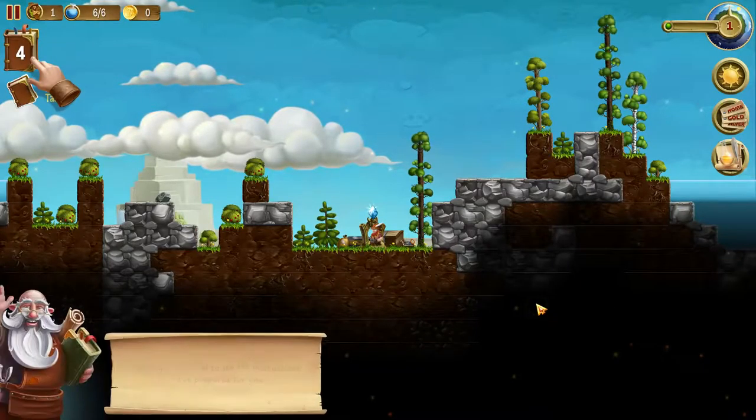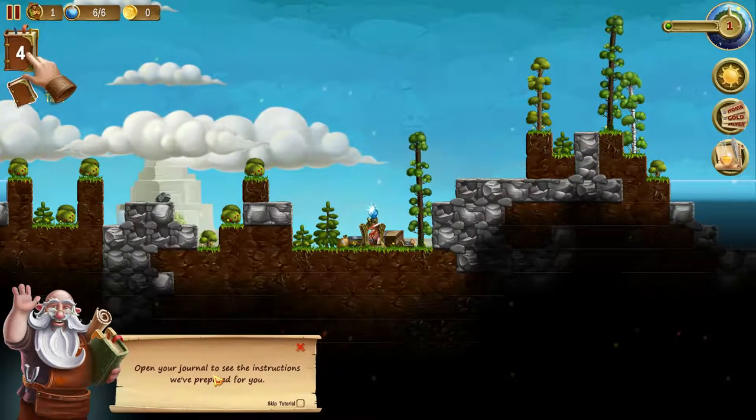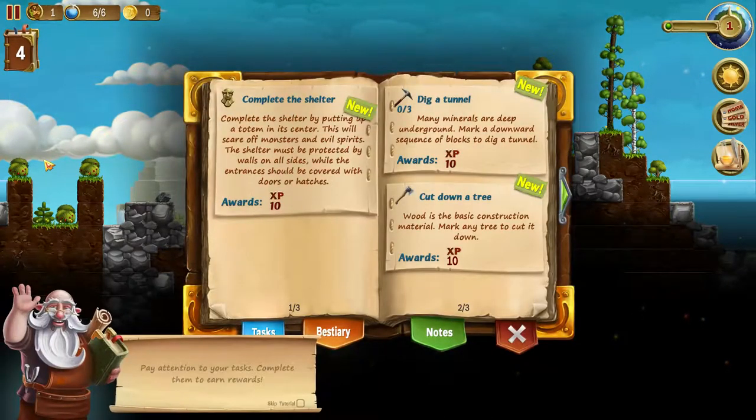Look around and start building your outpost — open your journal to see instructions. New task: pay attention to your tasks and complete them to earn rewards. Complete the shelter by putting up a totem in its center — this scares off monsters and evil spirits. The shelter must be protected by walls on all sides while entrances should be covered with doors or hatches, worth 10 XP. Dig a tunnel — many minerals are deep underground, mark a downward sequence of blocks to dig a tunnel for 10 XP. Cut down a tree — that's the basic construction material.